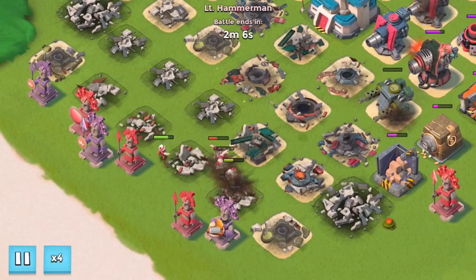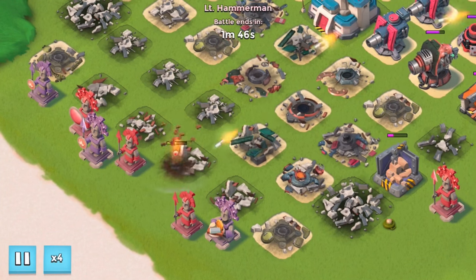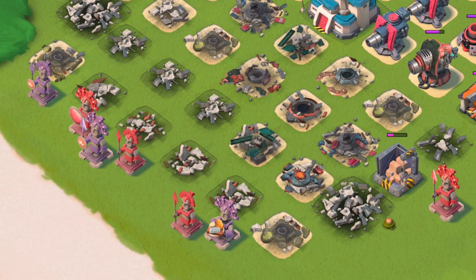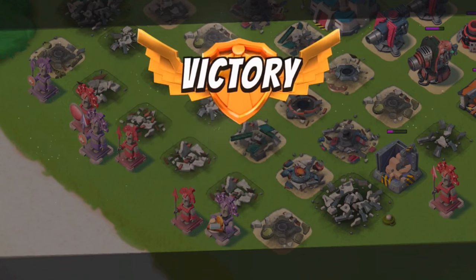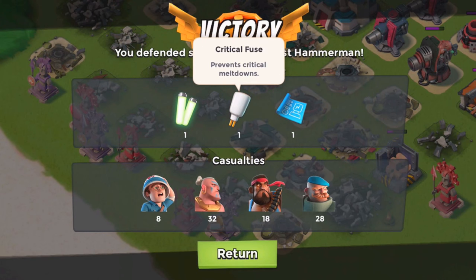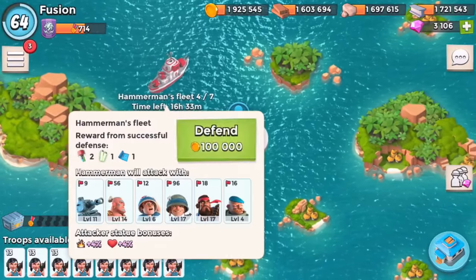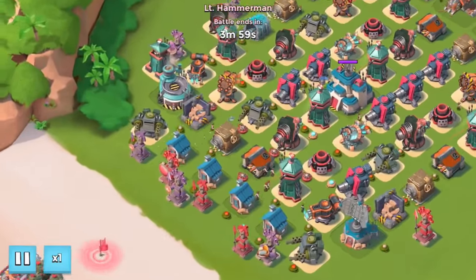These grenaiders are just lasting — dang it, that medic. The medic can't heal them that fast. We successfully defeated Lieutenant Hammerman siege number three and got a power rod, a marshmallow stick, and an intel. We didn't lose any troops — he lost them, not me. So that's good.